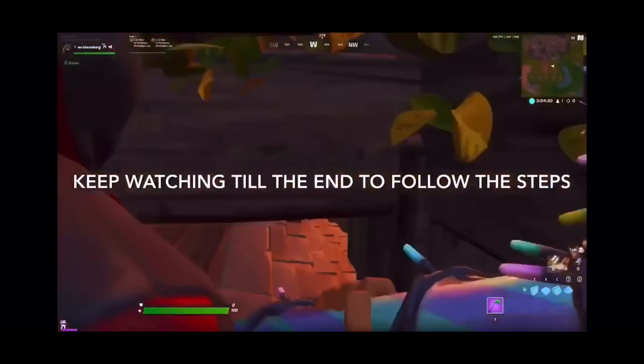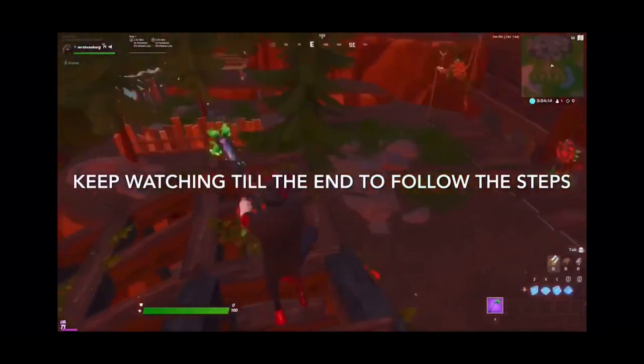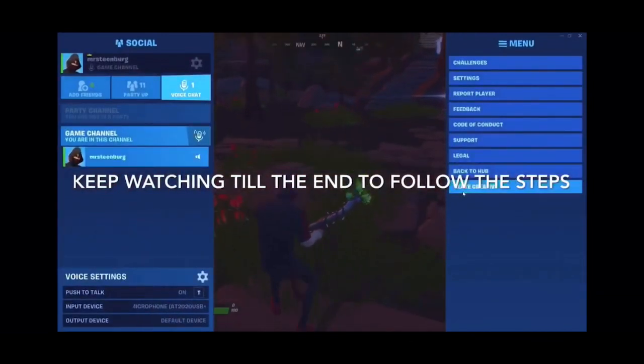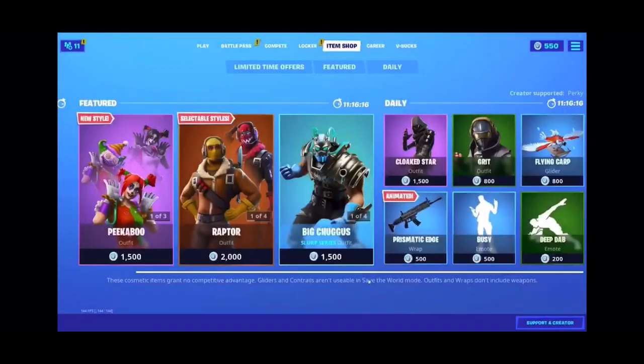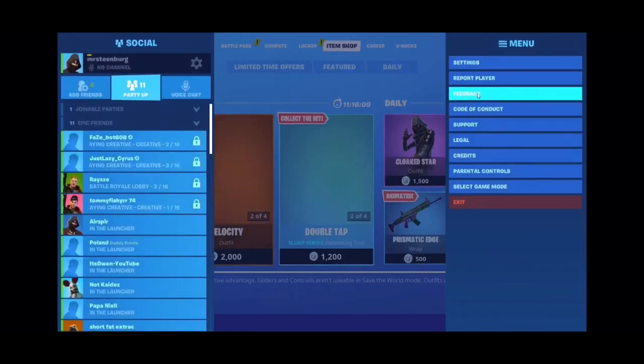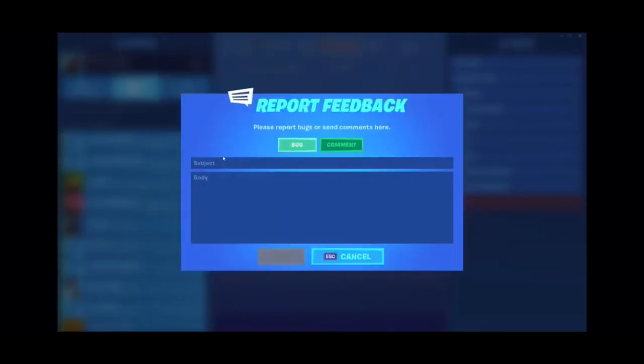Just copy what I'm doing here, and then you're going to want to leave the creative mode. Then you're going to want to go back to the main lobby, and bring yourself all the way over to the item shop — this is another really important step and a really important part of the glitch.